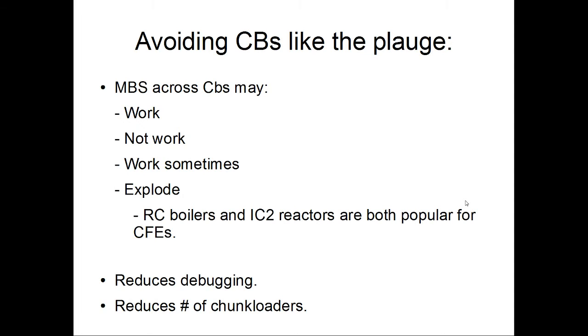The Railcraft boilers and IC2 nuclear reactors, especially the multi-block versions, are both very popular for catastrophic failure events. Also, not crossing chunk boundaries will reduce issues with debugging. I played Better Than Wolves for two or three months and built an auto kiln — basically a very fancy redstone contraption running off a very precise timer with a four to six tick window. When I crossed chunk boundaries I couldn't get it to work, but once I moved everything within the chunk boundaries it started working just fine.